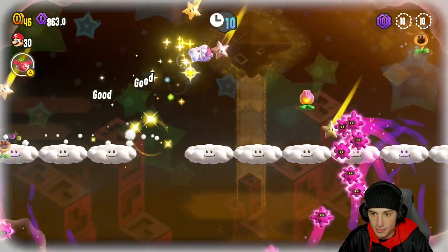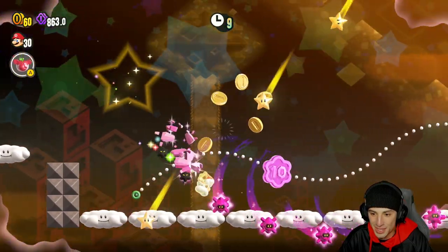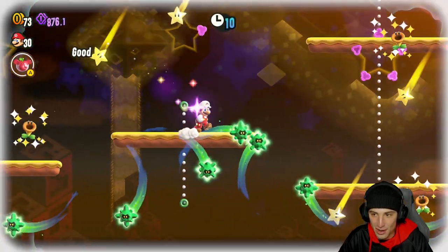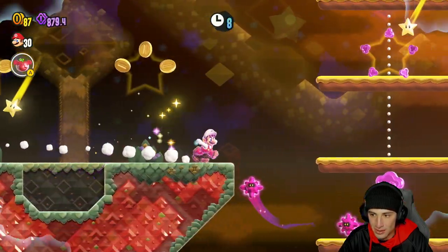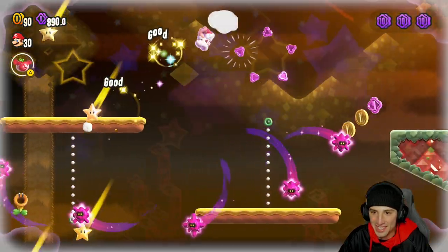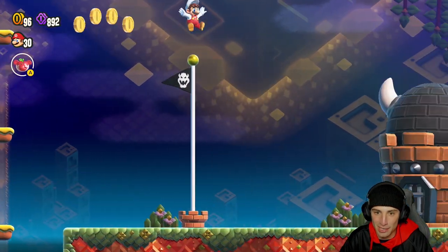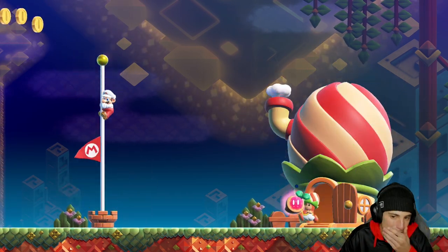We get the wonder flower and we're cooking! All this stuff — oh my god, this wonder flower is awesome! There's another 10-coin, I'll take that all day. We've got two 10-coins, looking for the last one — oh it's right there! This level is so easy once you get the wonder flower with the raining stars. Wonder seed — that's so cool! Top of the flagpole — another simple easy level, cooking! Got all 10-coins.